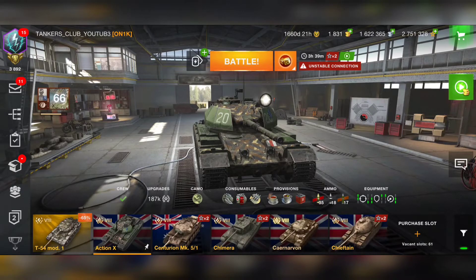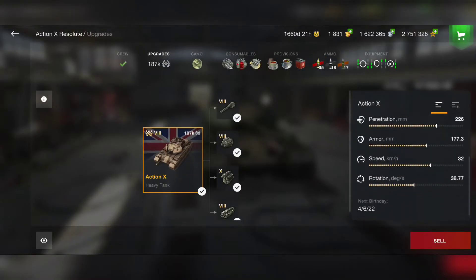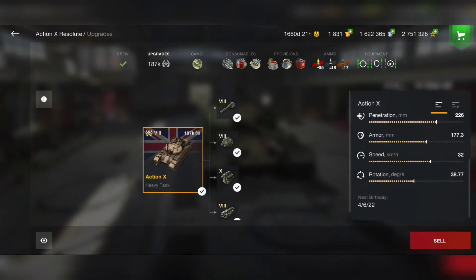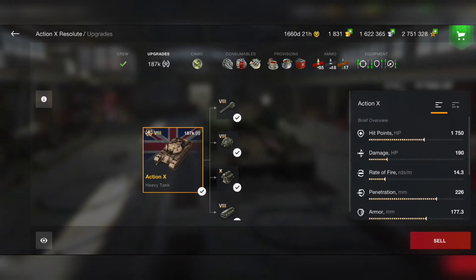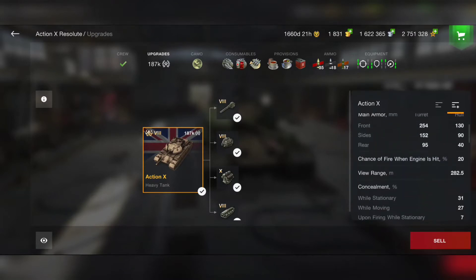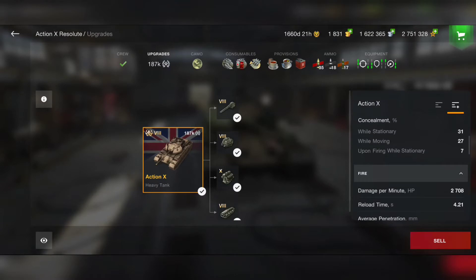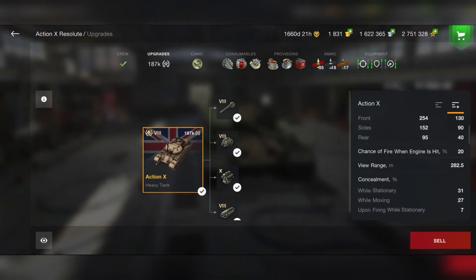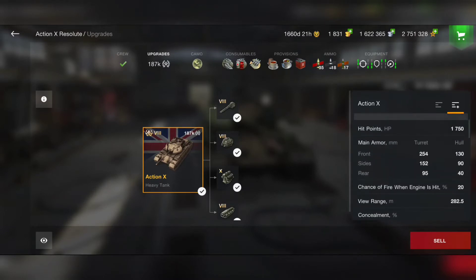Let's check out the upgrades of this tank. This is just crazy — if you see these stats, you know this thing is completely broken. We have a Tier 8 heavy tank with 1,750 hit points, 190 damage per shot, and a 4.2-second reload time. With adrenaline, you get down to 4.0 or even 3.9 seconds reload.